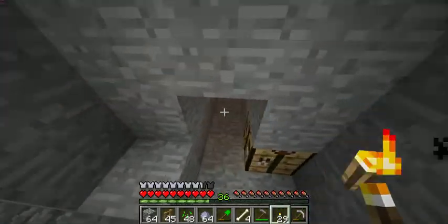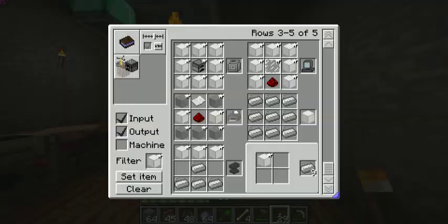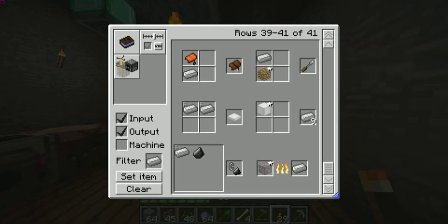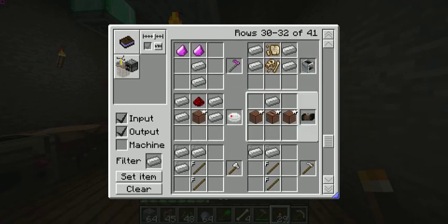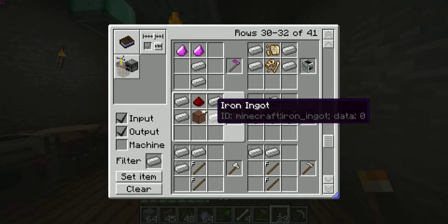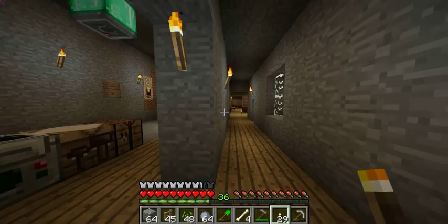Before I end the episode I'm gonna make some stuff. Let's see what I can make with iron ingots — I can make a carpenter's chisel, a pressure plate, a fire alarm, there's so much stuff. I can make a stereo with this jukebox. Let's see how to make a television. Wait — before I do that, I think I'm gonna make a couch.